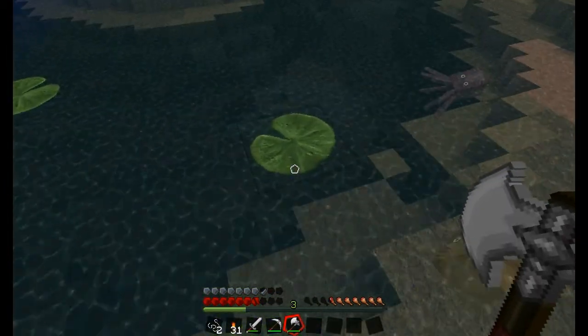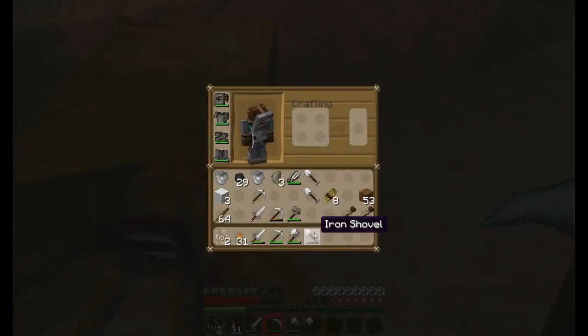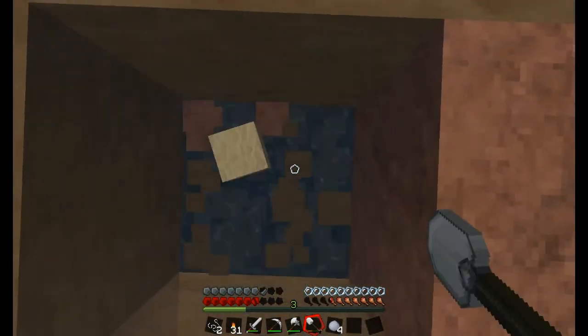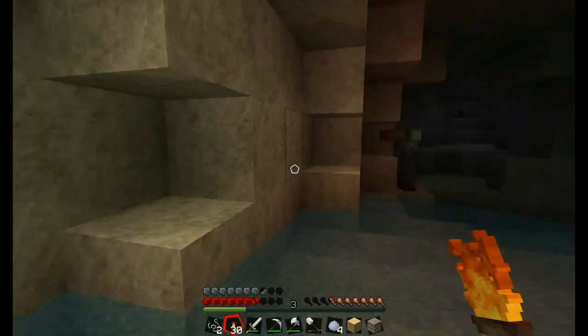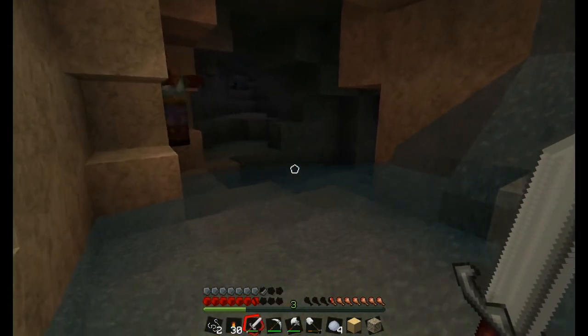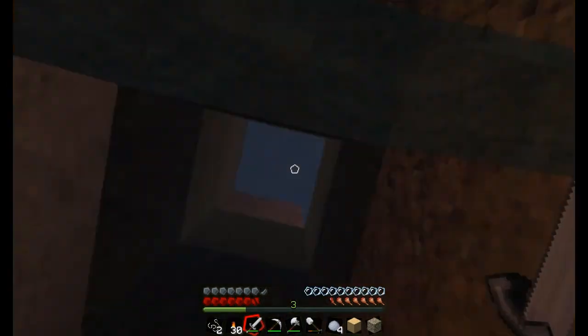Wieso höre ich hier so viele Zombies? Ich weiß, das sollte ich nicht tun, aber ich grab mich hier jetzt einfach mal rein — ich will wissen wo die Zombies herkommen. Okay, hier drunter. Okay, hier ist eine Höhle. Ich wollte eigentlich nur einen Spawner finden. Diese Höhle ist uns egal, wir wollen nur Spawner. Jetzt erstmal müssen wir ins Dschungelbiom.